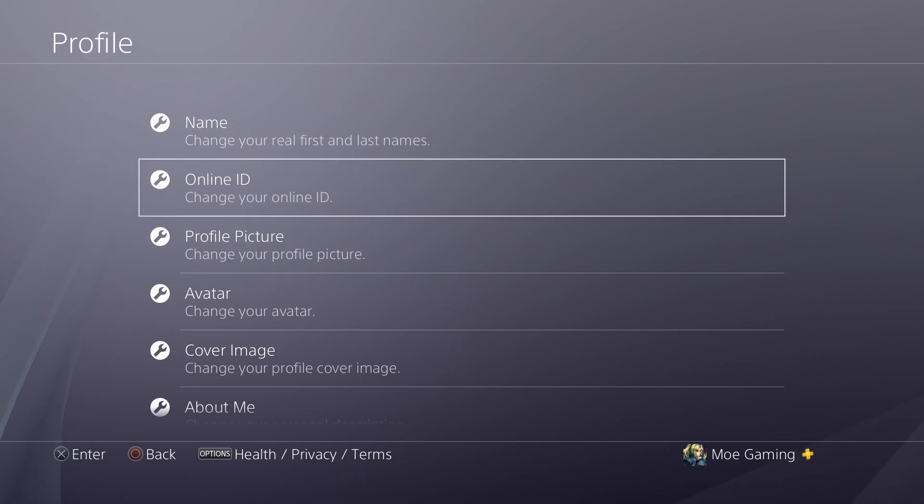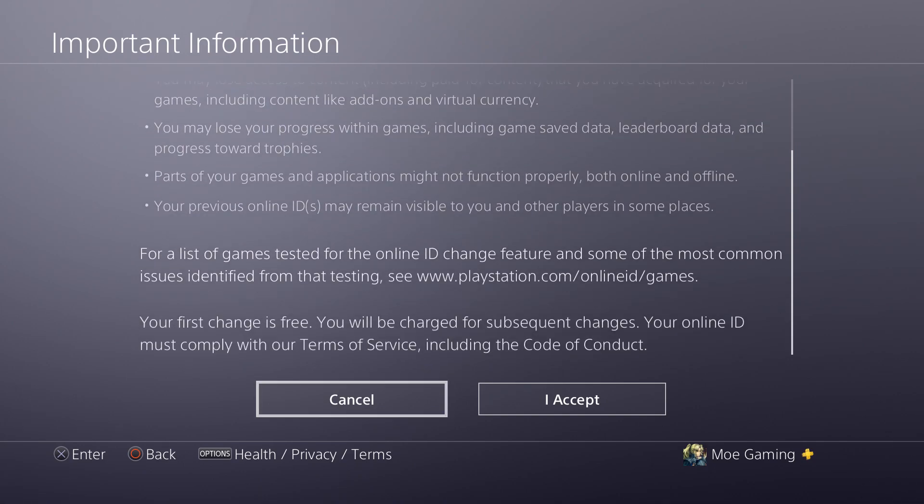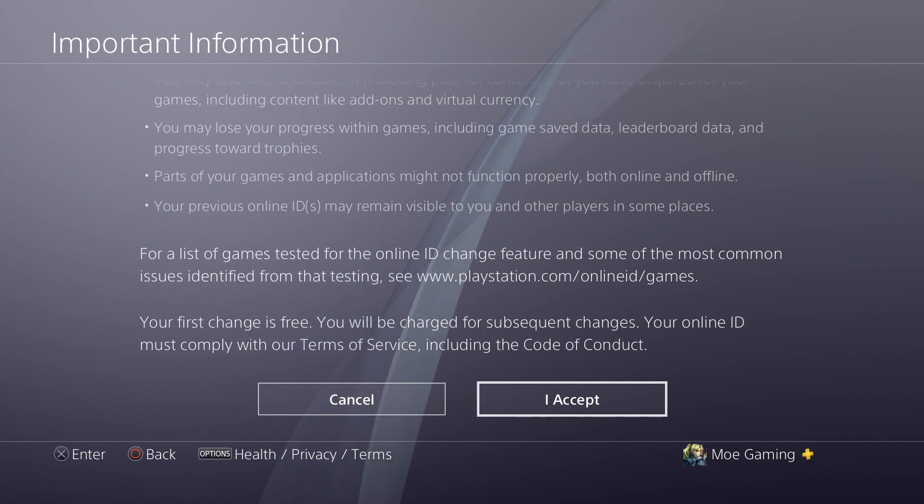Once we're in here, we're going to click on the second one that says Online ID — Change Your Online ID. In here you're going to read some rules and regulations about why you're changing it and whatnot. The thing to note is the first time you change your name is free. This is a process that Sony just initially announced — you can change it for the first time for free. So let's say you made a PSN ID name back like 10-plus years ago on PlayStation 3 and you just don't like that name anymore because it's childish.